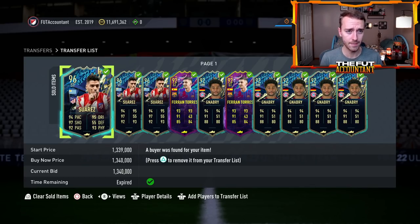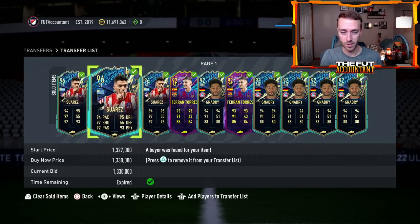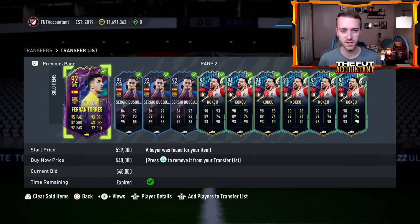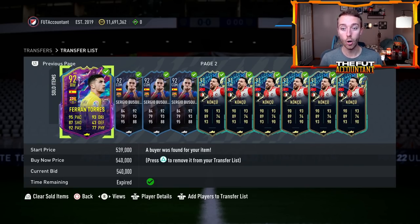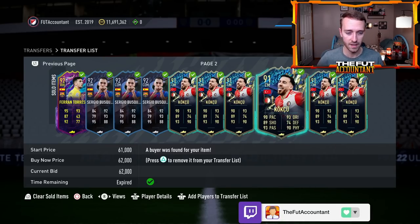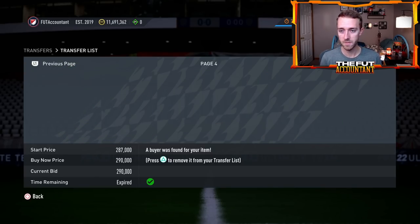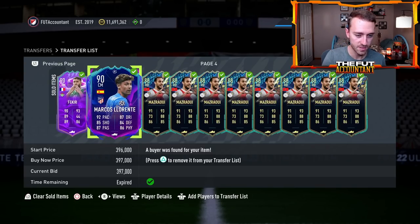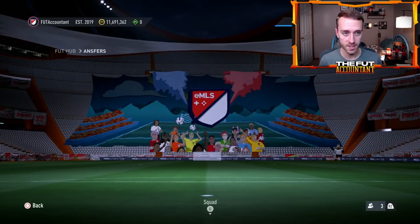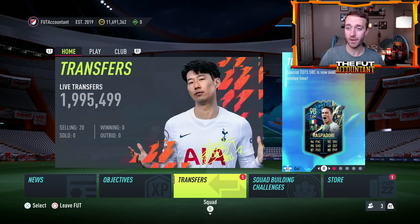Speaking of making coins, we have been making bank. I bought three Suarez yesterday — posted that on Twitter — and made about 300,000 coins off those three cards. Overnight flips went great. I bought Gnabry's in the 130 range and sold for 160. Got a couple of wins on Ferran Torres. Kochu was banging — I bought him Friday night for 42 to 45K and sold them all in the 60s with one at 70K. Then I bought a bunch of Mauserize at 23-24K and sold them at 34-35K. So we made a lot of coins yesterday.